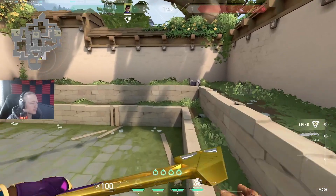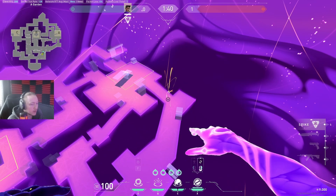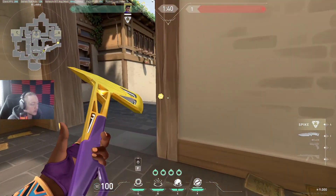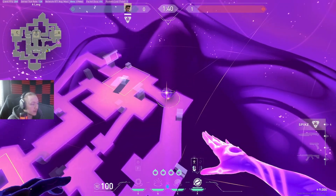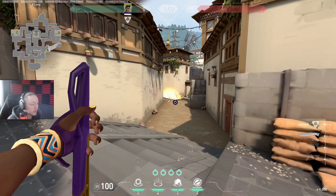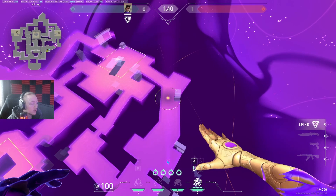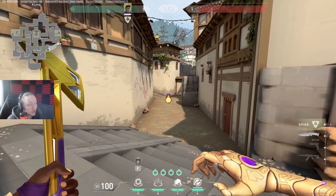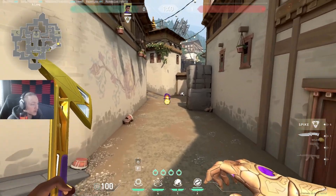On attack, we'll start with A. Usually I'm going to start with either a suck or a stun. The difference is: if it's an Operator player I'm going to stun, and if it's not an Operator player I'm going to suck. The reason is the stun stops the Operator player from scoping out, so unless it's a Jett or Chamber they're going to die.